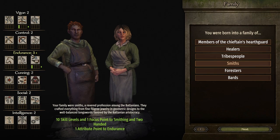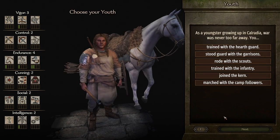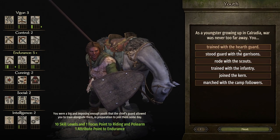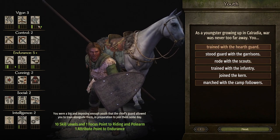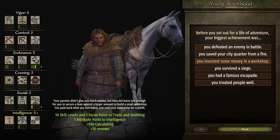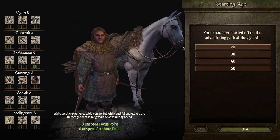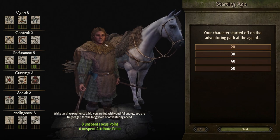First, as always, we want to make sure that smithing and endurance are as high as possible during the character creation screen, and more importantly that smithing has at least three points in it before we get into the game. We'll start with smiths, then skill with horses to increase endurance, docks and building sites for more smithing. This one you can either go trained with the guard or rode with the scouts depending on if you want polearm skill or bow skill — I'm going to go with bow skill personally. Invested money into a workshop. And just to show you all that we can do this on the hardest possible difficulty.